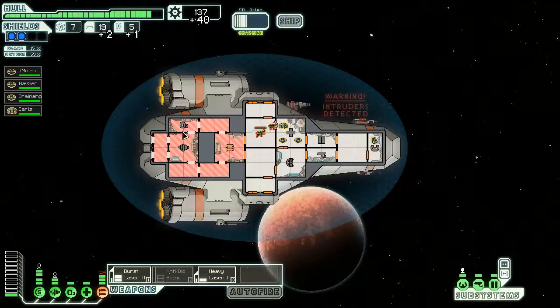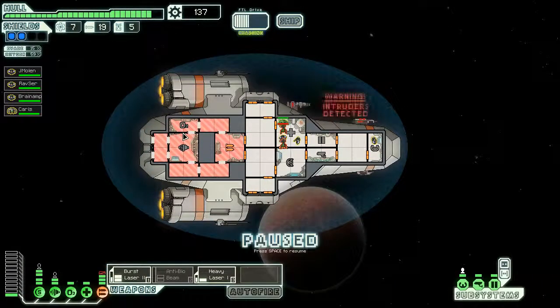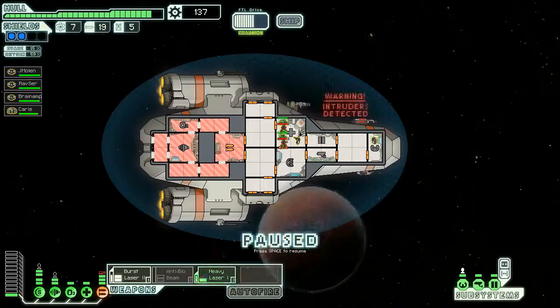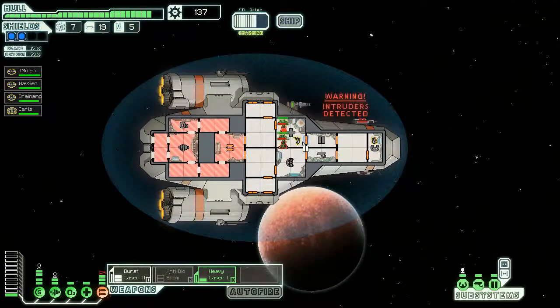Just remember that the mantis - nope, they're still there. Boarders do not disappear when their ship does - you still have to deal with them. They do disappear if you don't actually destroy the ship, I suppose.